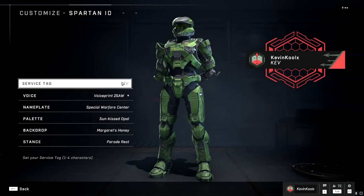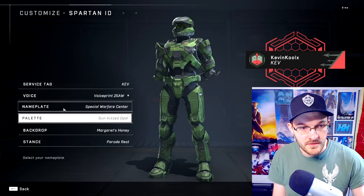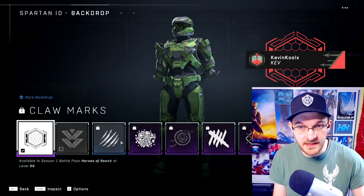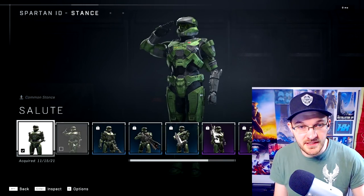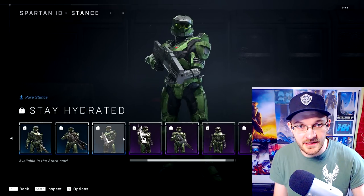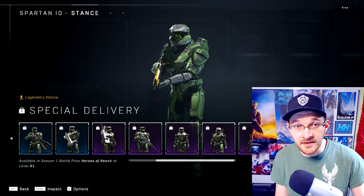There are all different types of Spartan ID options. You can set your service tag, choose your voice — which has different male and female options — choose your nameplate and its coloring, your backdrop, which is the background, and you can also select your stance. There are a bunch of different stances now, which are probably the post-game stances shown at the end of a match to help you stand out in the Halo multiplayer universe.